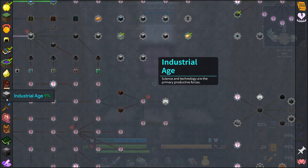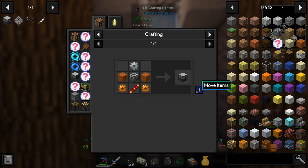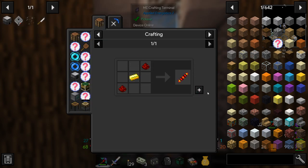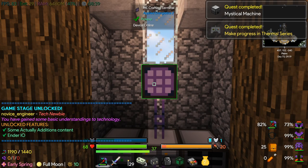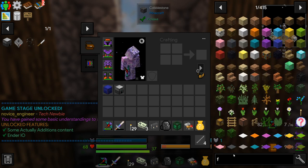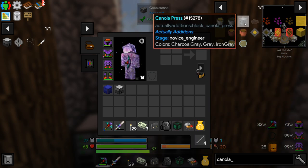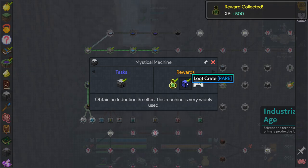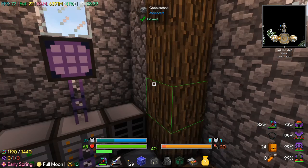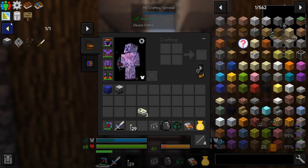We want to start progressing through some tech. I think we want to make an induction smelter, mostly because we want the quests. Looks like I've got almost all the stuff. We just unlocked the farmer! Now we can set up a farmer. We've also unlocked the canola press, so that's what we're going to do. We got our rewards - a bag opener that opens loot bags.